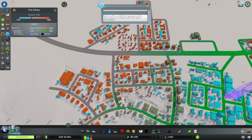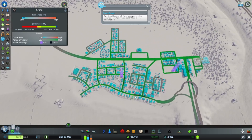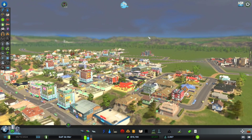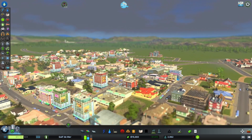Our next move is going to be to add in another recycling plant, although we don't have the money and they are quite expensive. So we might just have to settle with a landfill and sort that out later. I am a little nervous about this area for fire since it's not covered at all. We do need to add in some fire - I think we're okay as far as crime though, nothing too crazy going on.